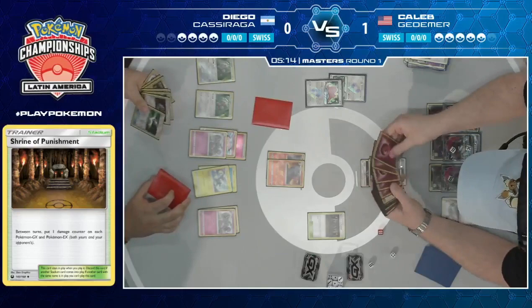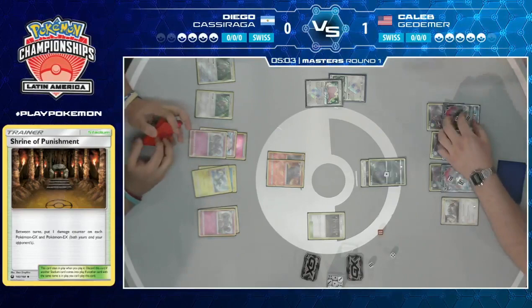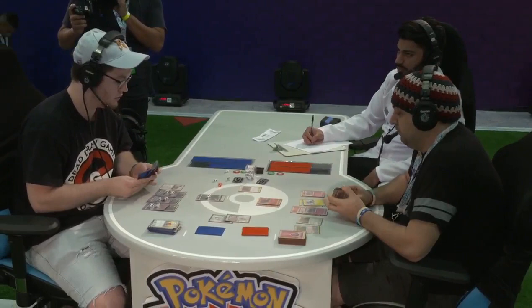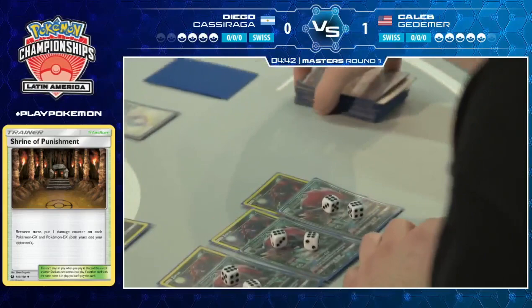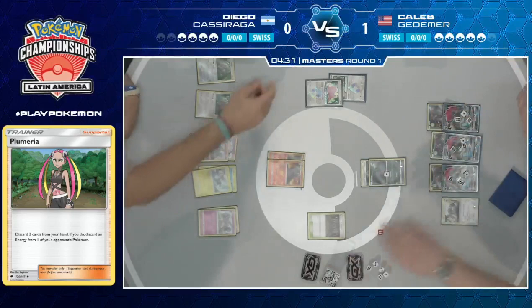With access to Max Potion and Acerola, Caleb is in theory only two turns away from basically locking Diego out of any kind of reasonable win condition. Counting the energy — five in the discard, one in play. Caleb is a very smart player and knows what decks really play. He might just realize that if he plays Plumeria and then uses Limitation, he just outright wins the game. Because that would leave Diego out of every single energy resource he owns. You don't even need Limitation — just play the Plumeria, just don't take a knockout. And there we see it — Plumeria, the last energy is gone from Diego.